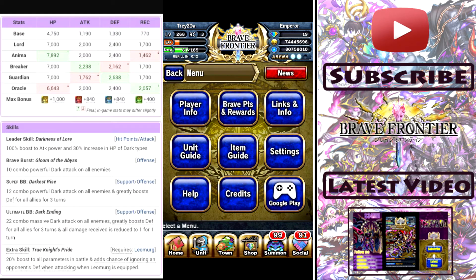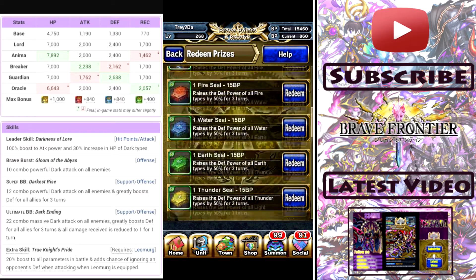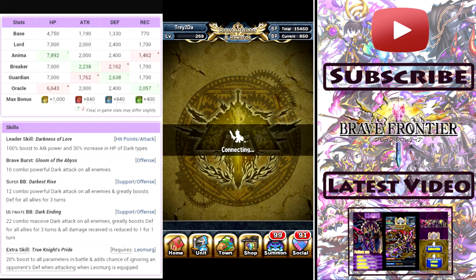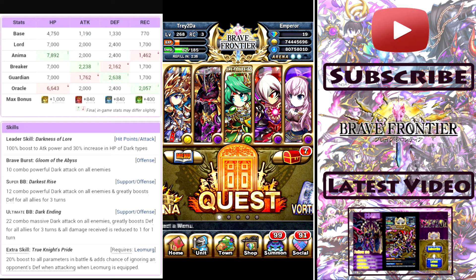You also need a miracle totem, a dark totem, a dark idol, and a legend stone. To get your legend stone, go to your brave points and rewards, go to redeem prizes, scroll down to the bottom, and you'll see one legend stone — it's on a discounted price right now for 100 BP. Save up 100 BP, which you can do in about two days, and go get this legend stone because you need it to evolve your starter to a seven star form. Then you need 1.5 million Zale to evolve it.